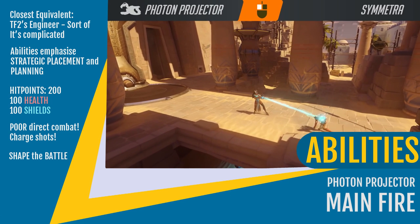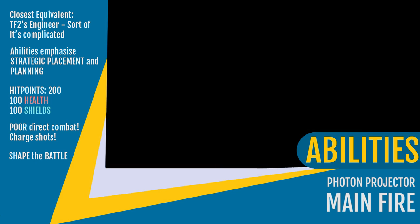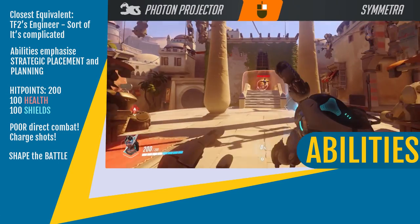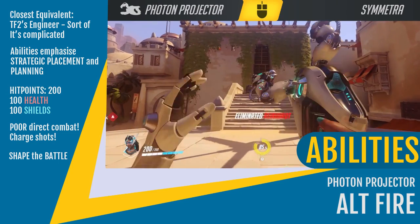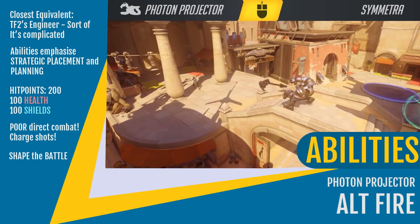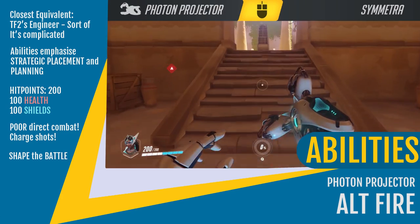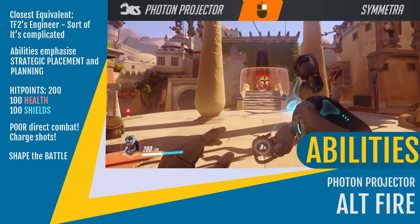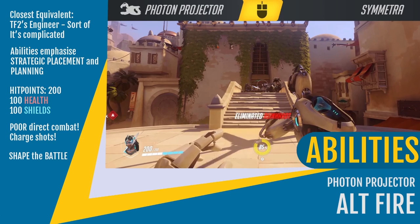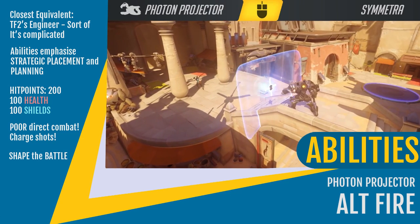I can guarantee you that the time to kill will be faster for almost every other weapon in the game. The weapon does, however, come with an alternate fire — a large, very destructive charge shot that takes about two seconds to fully charge. This shot slowly travels forward and can penetrate through targets, including shields. This means that if a Reinhardt is slowly advancing with the rest of his team behind him, firing one of these right through will deal high damage to him and everyone behind him.